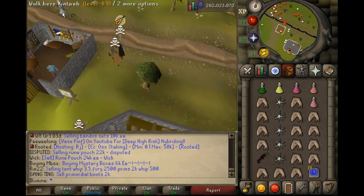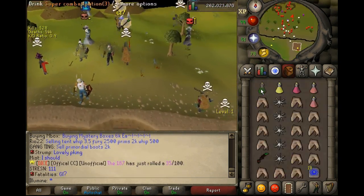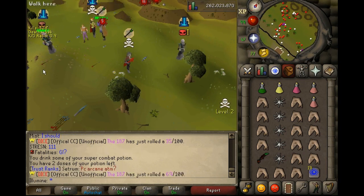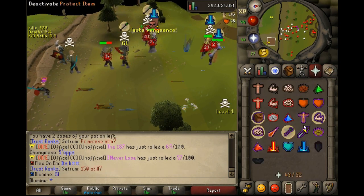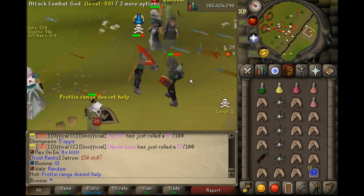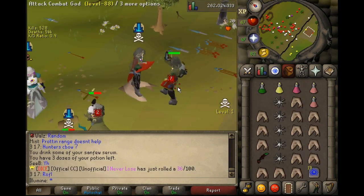I don't know why I'm stuttering so much today — I just can't talk. We are potted up, we're gonna find someone to fight. This guy — good luck, sorry about that protection bro. Please tell me he's not AFK — okay good. I'm gonna let this guy pot up, he looks like a noob — no offense, if you're actually watching the video, I'm very sorry.